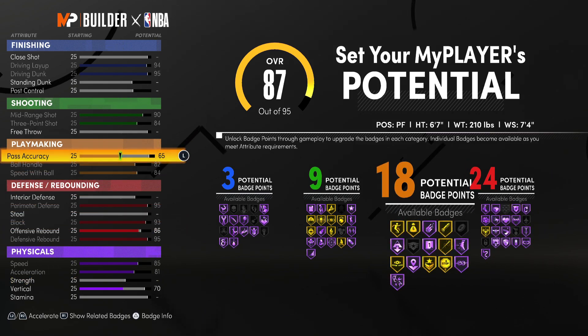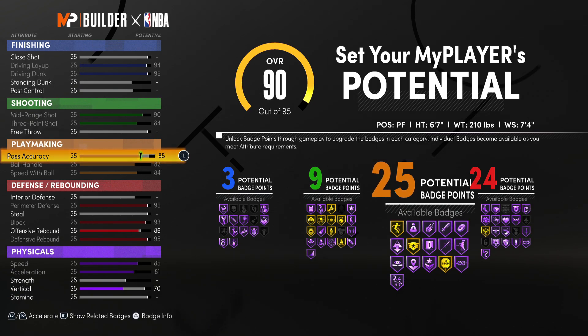Next, on to playmaking — we're going to bump up our pass accuracy to an 85. If we drop this any lower we lose our 25 playmaking badges. 25 playmaking badges is kind of a sweet spot because the jump to 26 after that costs much more than the jump from 24 to 25.